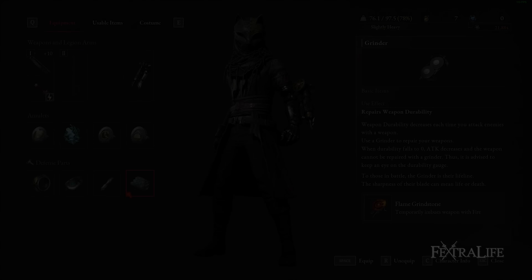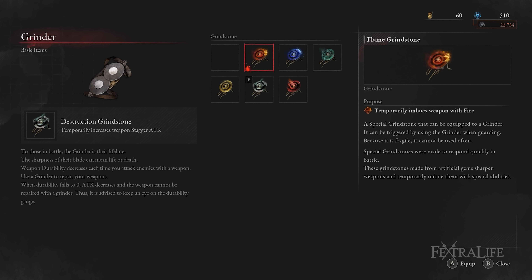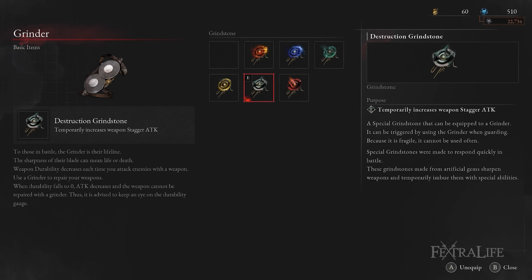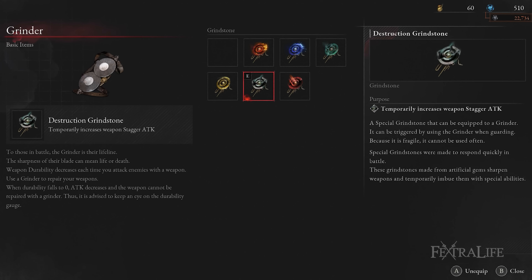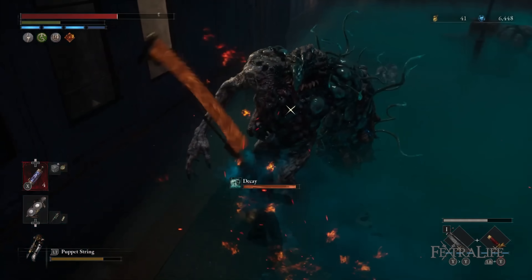The special grindstone felt amazing to use in this build, dealing great damage when I used the Flame Grindstone to add fire damage to my attacks. Later on, when you can get the Destruction Grindstone, it really helps against bosses by speeding up the staggered damage you deal. Whenever I was in a tough spot against a mini boss, the special grindstone always helped me out a lot.